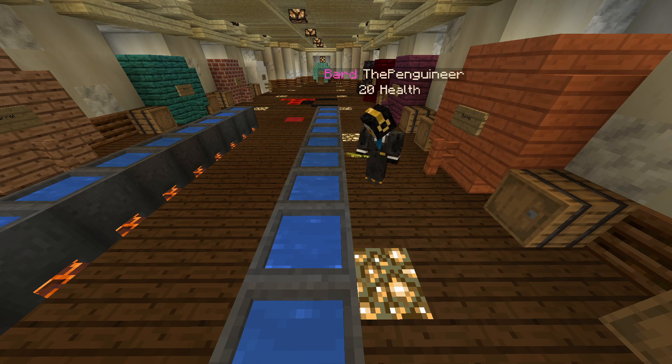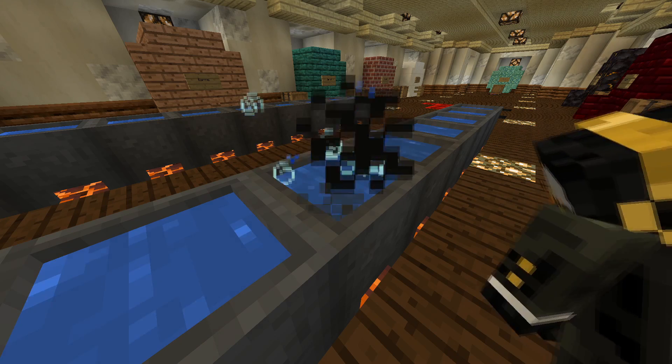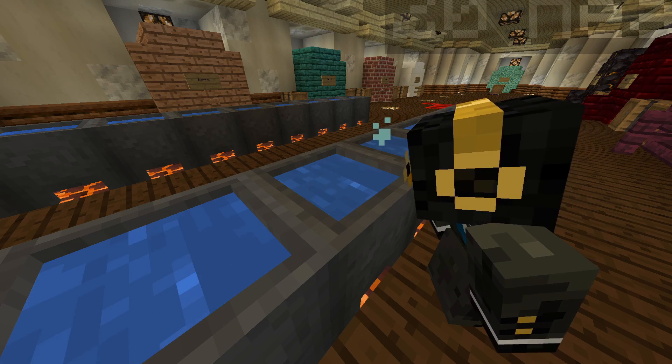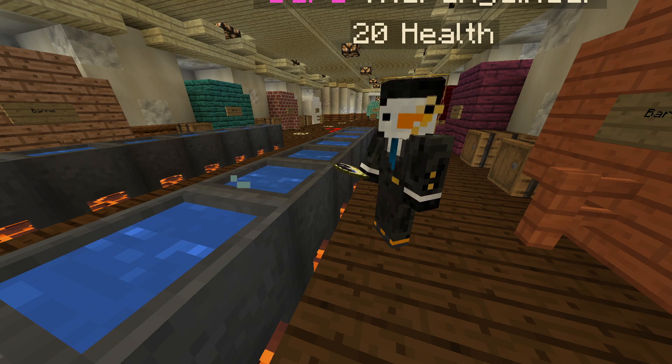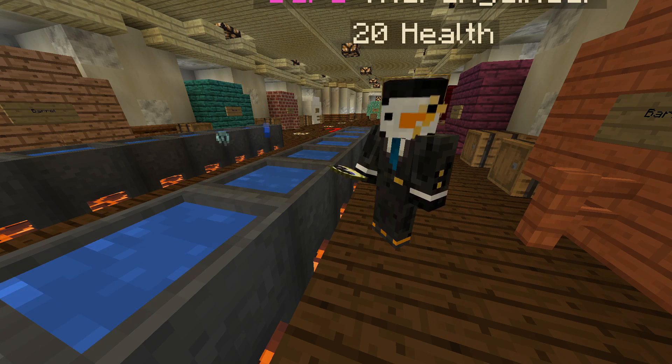First we start by putting the ingredients into the brewing cauldron. Be careful — most items can be added to the brewing cauldron. You can tell when a brewing cauldron has ingredients in it because it'll start to bubble, like this. By using a clock on a brewing cauldron, you can see how long a brew has been brewing. Don't worry, clocks can't be dropped in the brew.